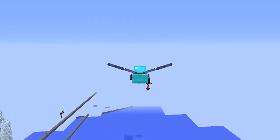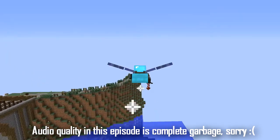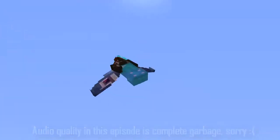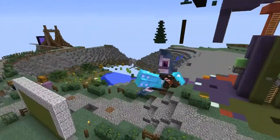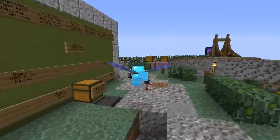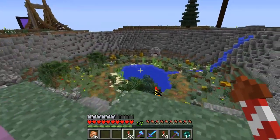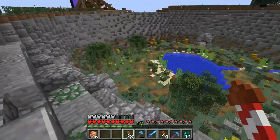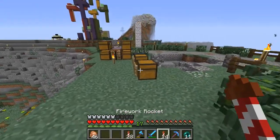Hello everyone, I am Duo, and welcome back to another video. Today we are back on the Existence server. This is episode number 26, and today we are in Extinction Park. I'm actually going to try something a little bit different — I'm actually going to try and do the building on camera. I know, it's absolutely insane.